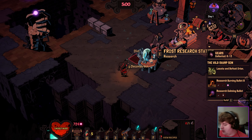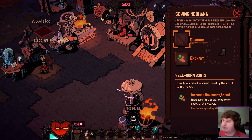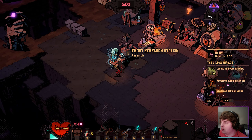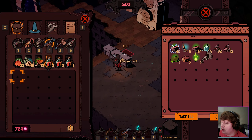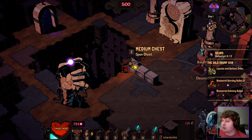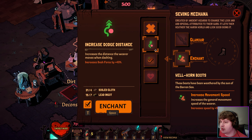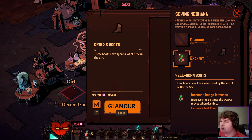Hey, what's up guys, welcome back to Wizard with a Gun. Last time we didn't manage our resources correctly and got kind of boned because of it. I want to increase dodge distance — I need soil cloth and lead ingot. I also wanted to look at the possibility of getting new guns this time. Soil cloth and lead ingot, that was it. Yep, okay, increased dodge distance. I got an achievement for that, cool.